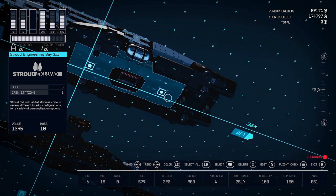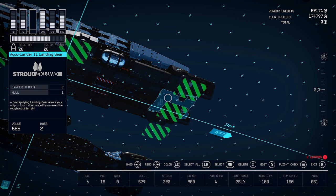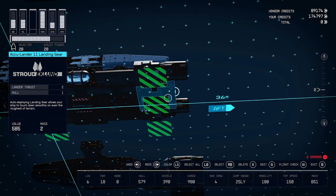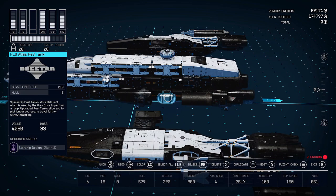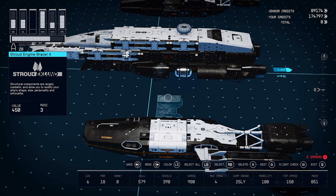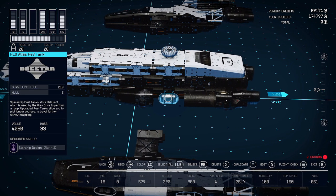I exceeded my weight limit, so I had to add an extra landing gear — if so, just put it here. I believe Paradiso sells all the Stroud items. On one side you're going to have a fuel tank, and above that is where you're going to attach the wing. A one-by-one fuel tank works; this one has 210 capacity and gets the job done.